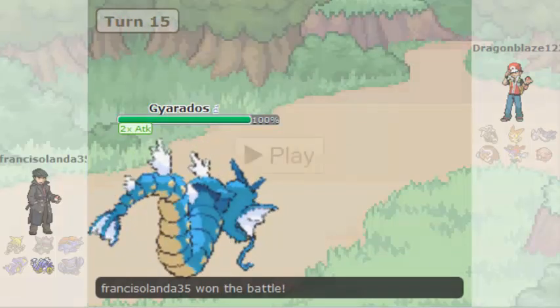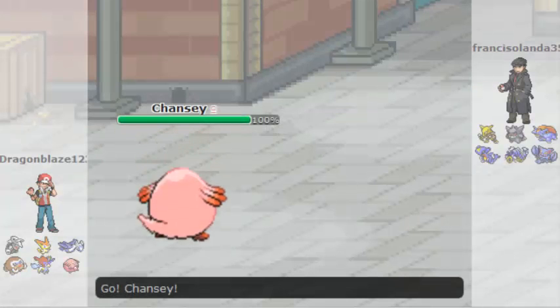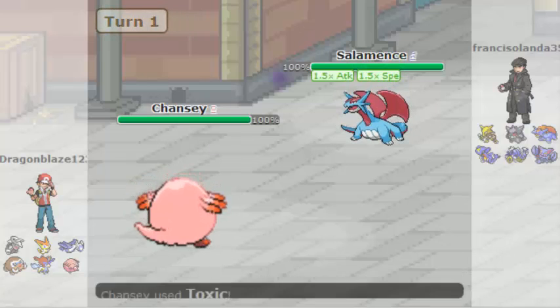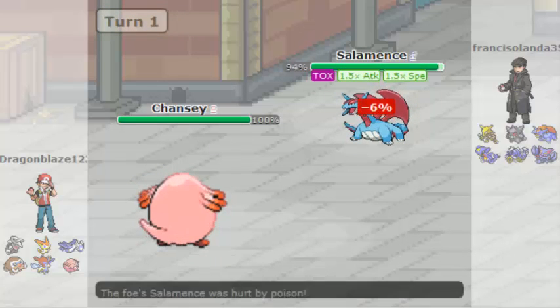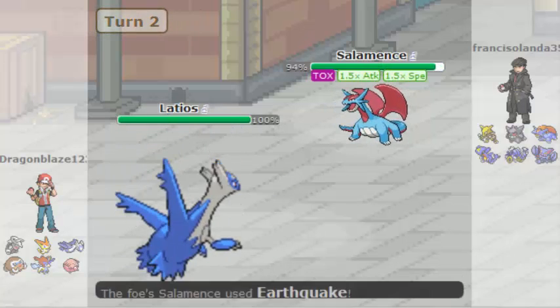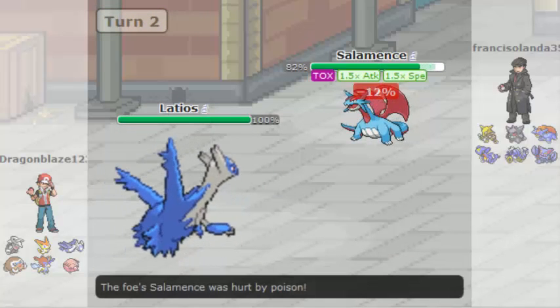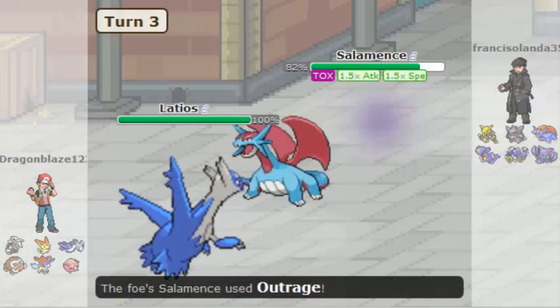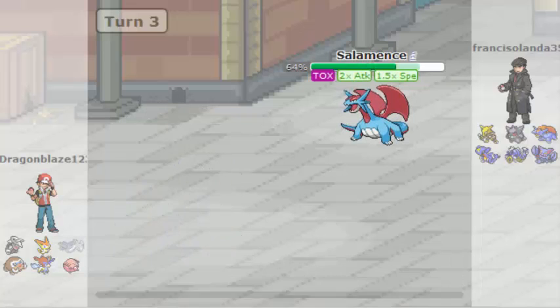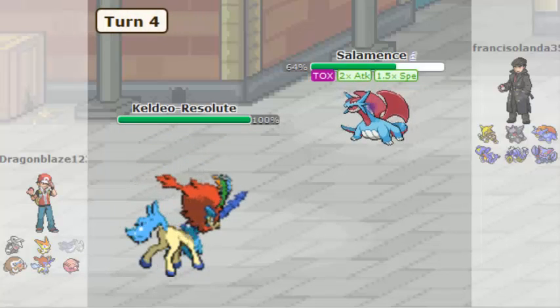In a rematch, once again here we go. We basically have Salamence and Chansey. I used Dragon Claw with Salamence, and Poison Jab of course on my third Pokémon. He switches over to Latios and I used Earthquake and went back to Latios but I missed. So I used Outrage on his Latios. Then the next one comes in — his Toxic or Poison-type move.